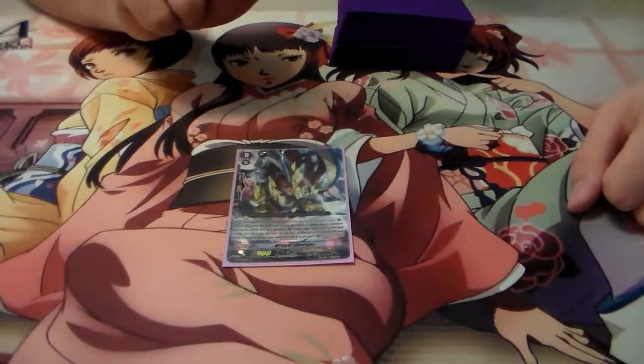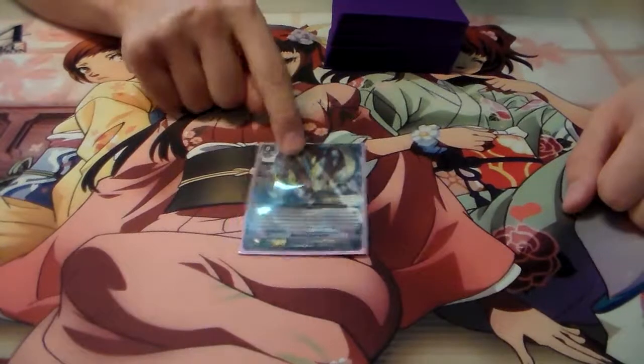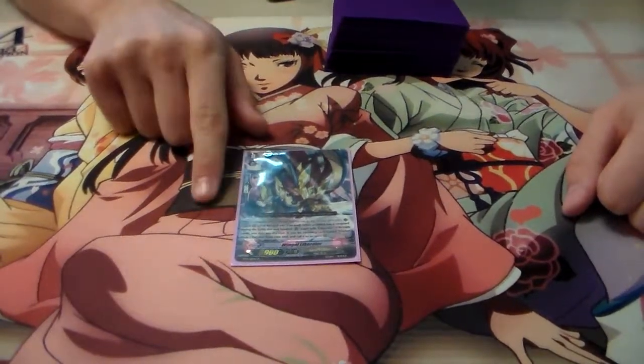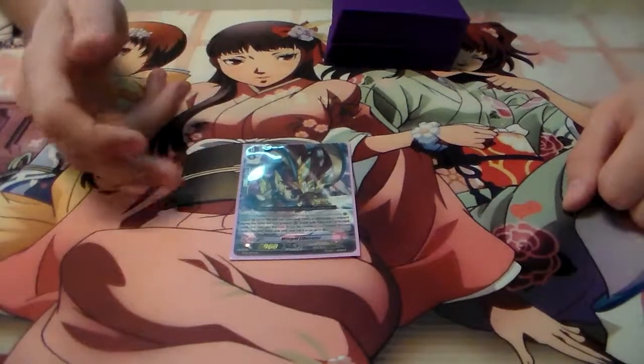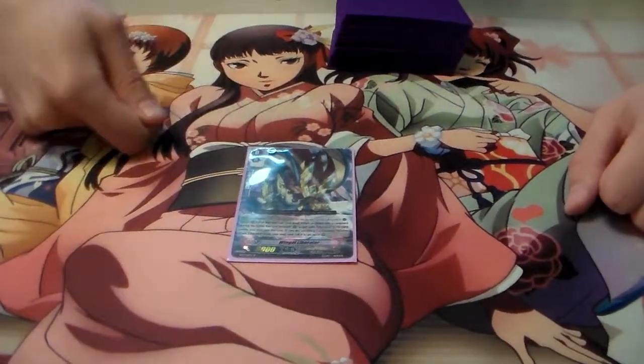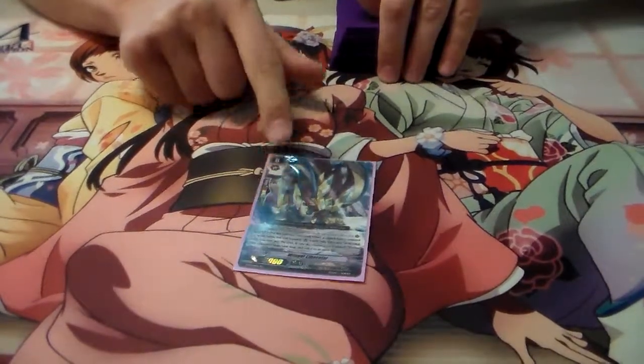I play Liberators, Go Paladins. This is Wingull Liberator, SP again — I love the SP-ness. Pretty much when this unit boosts a unit and the attack hits, put this unit into the soul and you get the superior call of Blaster Blade from the soul, but you have to have a Blaster Blade and the attack has to hit when this unit boosts.